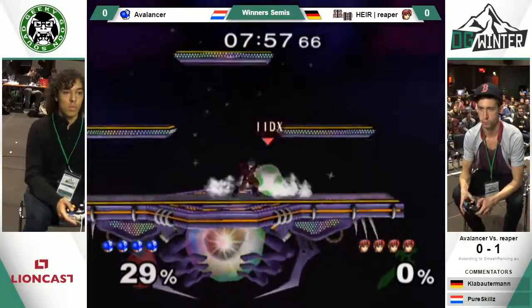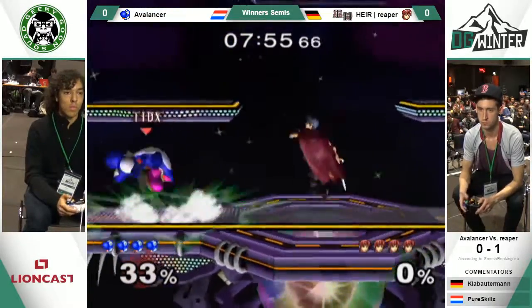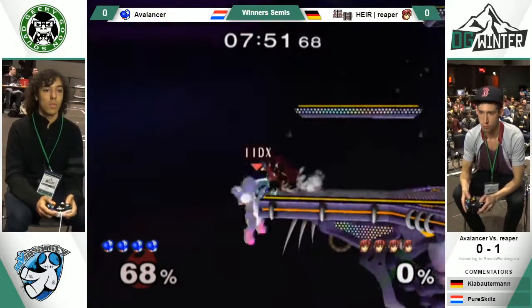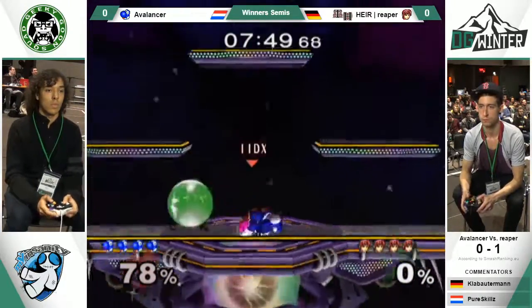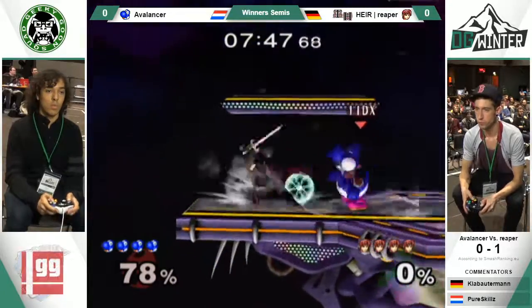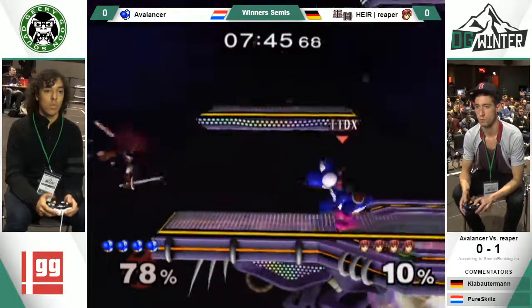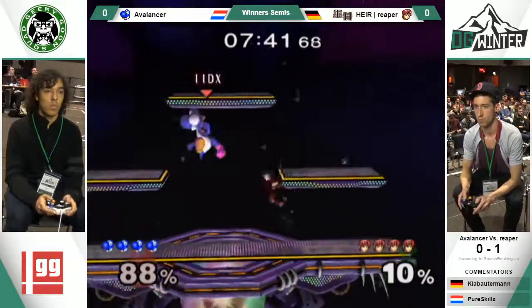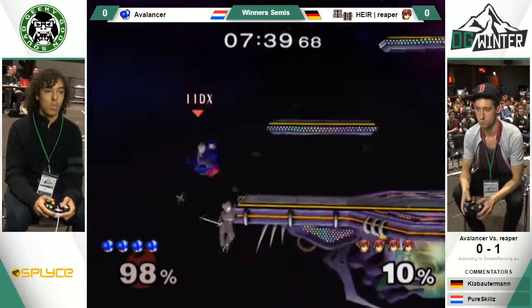Starting off at Battlefield. Something we got to watch out for from Avalancer is those down tilts near the ledge. He catches him! That could have been a quick gimp. This is the down tilt I was talking about, because those can get really strong against Marth as a gimp opportunity.